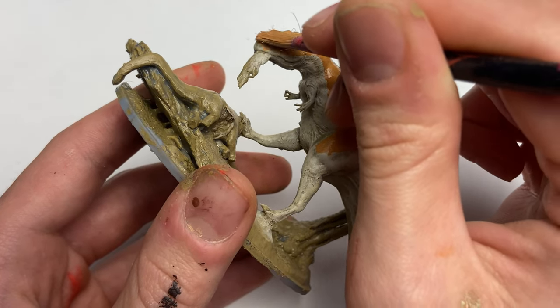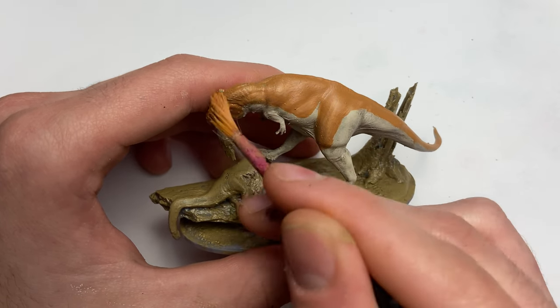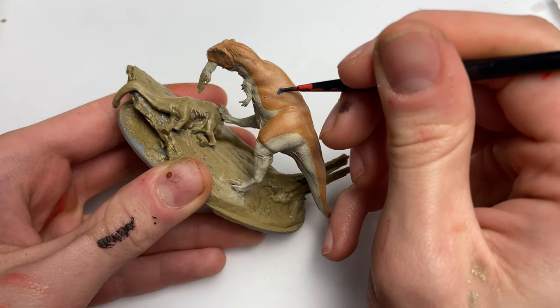Interestingly enough, the Meraxes Gigas fossil was believed to have been 50 years old when it died, making it the oldest dinosaur we've ever discovered.